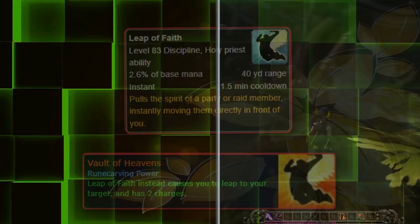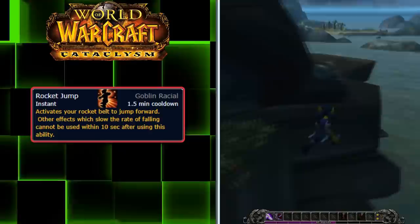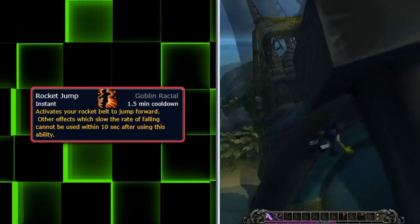Next up at number 8 is the Goblin racial ability Rocket Jump. This ability was added in Cataclysm alongside the Goblin as a playable race for the Horde. The ability has a 90-second cooldown, although it originally had a 2-minute cooldown in Cataclysm. Rocket Jump launches the Goblin forward using rockets from their belt, and is somewhat similar to a Mage's Blink ability, but in a curved arc.